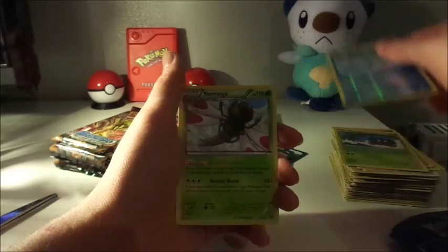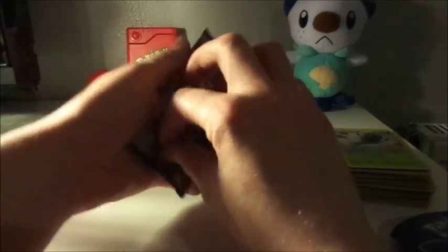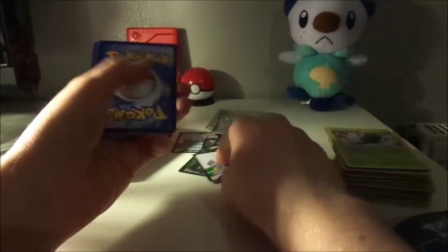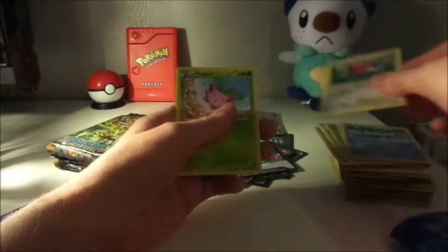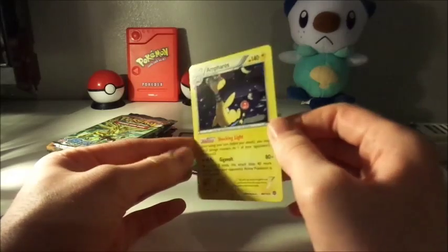Got itself a Reverse Holo Clauncher. And a Non-Holo Yanmega. Here we go, another pack. I'm still yearning for the Break Xerneas — I've only had one Break card, I think that was Mr. Bacon Bird, Yveltal. Hopefully we can get one. I've got a Reverse Holo Deino. And wow, finally getting one of these bad boys — a Holo Ampharos! Because we've had quite a few of the Mareeps — too much, if you ask me.